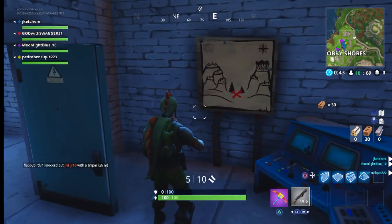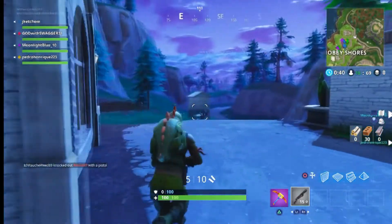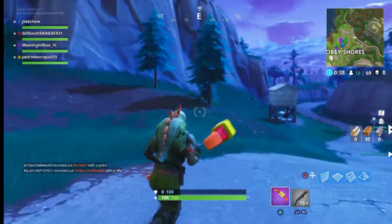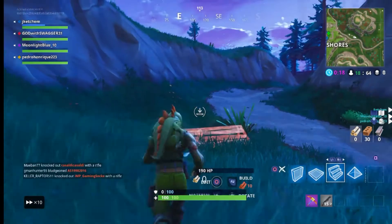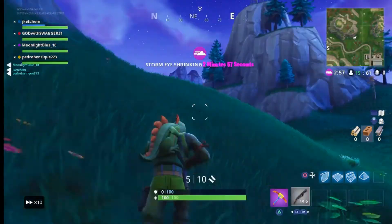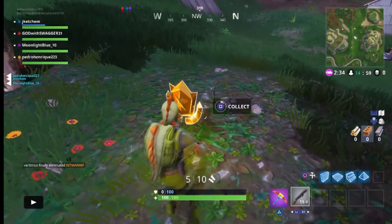The map is going to be right here at Snobby Shores and from there all you have to do is walk east, go up and over in between this mountain and the one on the other side. There will be two trees. We'll go ahead and fast forward it so you guys can see where to go. It's really simple on how to get there. Very easy and when you get between the two trees...